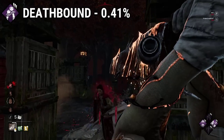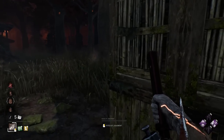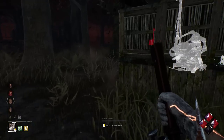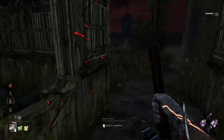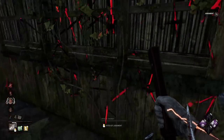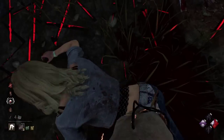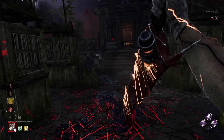Deathbound is a Pyramid Head perk that has a very unique effect. Whenever a survivor heals another one 32 meters away from you, it makes both of them scream and become oblivious whenever they are separated from each other for 60 seconds. The design of the perk is really interesting, and it might get some use with the future healing nerf, because one of the problems is that it requires two people to interact with each other, which is not happening with how strong medkits and Circle of Healing are. But even with that, the perk is still bad, mostly because of the 32-meter range, which is huge and something you won't control when using perks like Colorophobia to incentivize survivors to leave the terror radius.